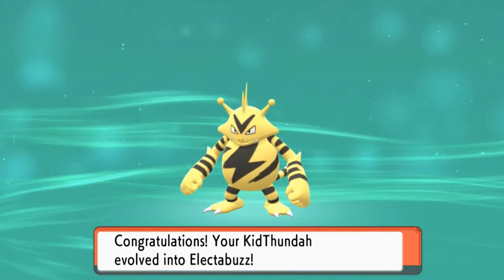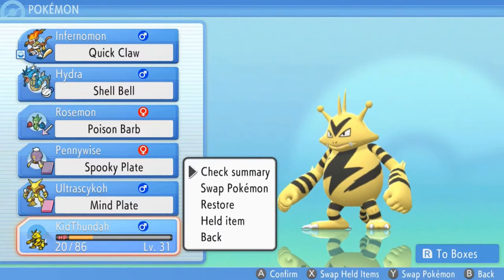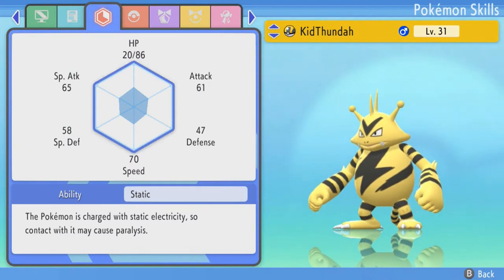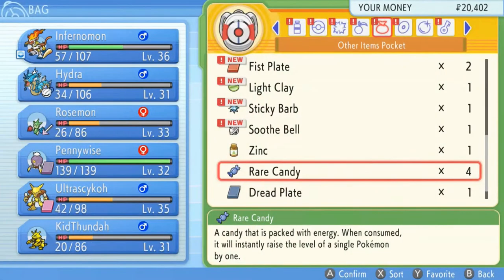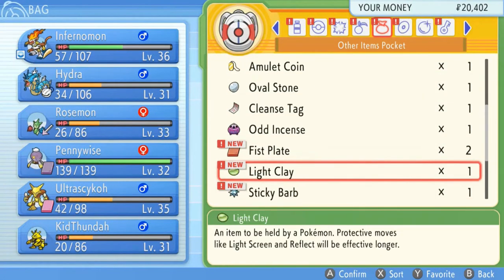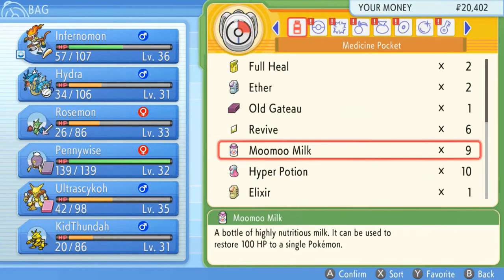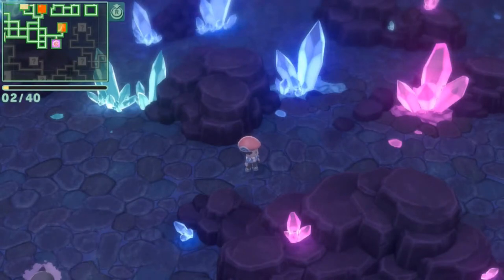Holy crud — Kid Thunda. Let's go ahead and check the summary. Kid Thunda is now Electabuzz. Its Attack has gone up by 20; Speed has gone up quite a bit, especially in Special Defense and Defense. I think we're gonna be alright. There is one more thing I should check on — this Pokemon can evolve through trading, and we don't have the actual item to help it out. So I'm going to go upstairs, heal our Pokemon, and I'll be right back in just a little bit.